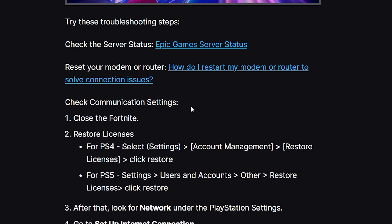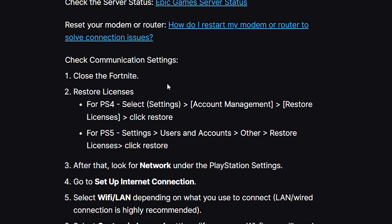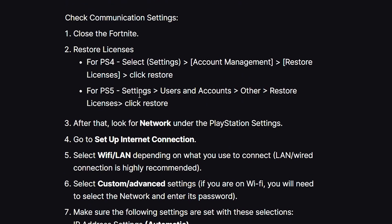First, close your Fortnite game, then restore licenses on your PlayStation. For PS4, go to Settings, select Account Management, select Restore Licenses, and click Restore. For PS5, go to Settings, select User and Accounts, then select Other, then select Restore Licenses, and click Restore.